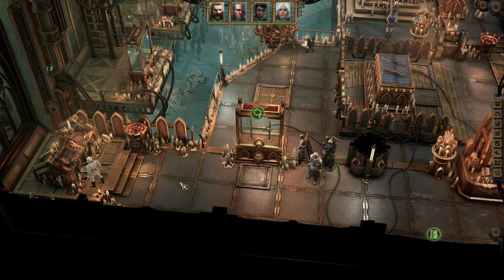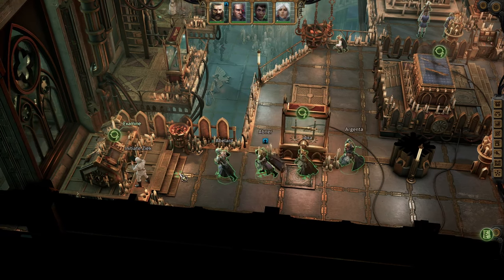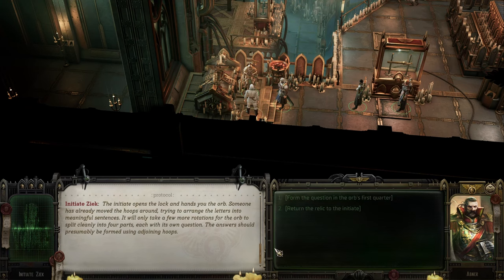Let's talk about the Skeleton Relic first. On your left, assuming you haven't rotated your camera, you'll find Initiate Zeek tending a reliquary. You can examine it and you'll see a skeleton holding a spherical object gleaming with gold. Talking to the Initiate will reveal some information about him and the relic. Order him to open the reliquary and attempt to solve the mystery of the orb. You'll have to answer four riddles to open it.